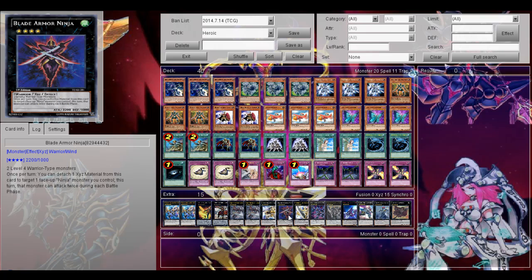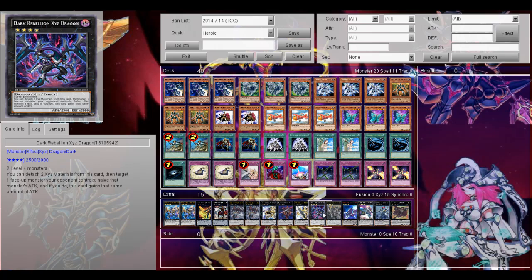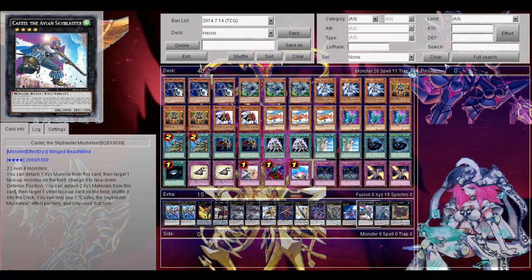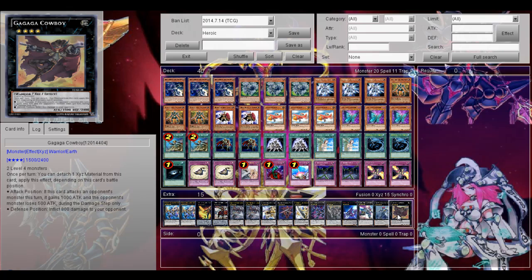Then Blade Armor Ninja — basically a double attacker of the deck, very nice for key plays, and of course if you use Extra Sword it gains total attack so you can inflict even more damage. Then Number 39 Utopia just in case for warrior Xyz. Then Dark Rebellion Xyz Dragon which can become a huge beater. Cairngorgon Antiluminescent Knight is also really good — can redirect targets, and with Extra Sword it becomes even more of a problem for your opponent. Number 101 Silent Honor ARK, of course really powerful. Castel the Skyblast Magician, probably the best rank 4 in the game. Daigusto Emeral of course, and finally Cowboy, which is also a warrior type Xyz monster.